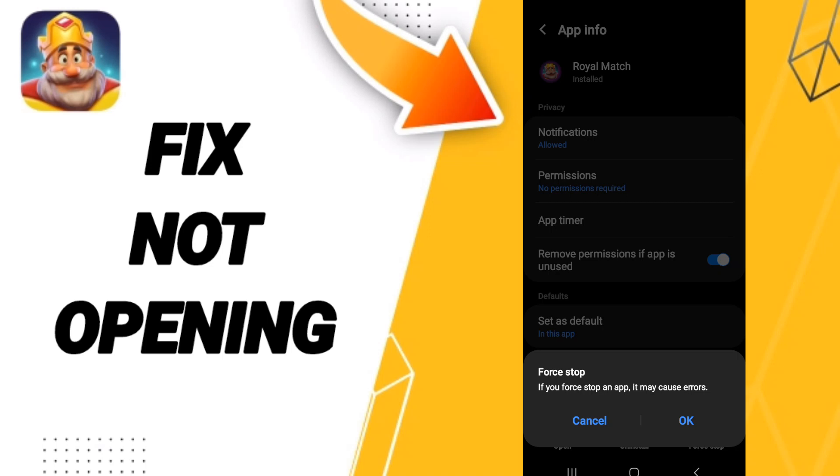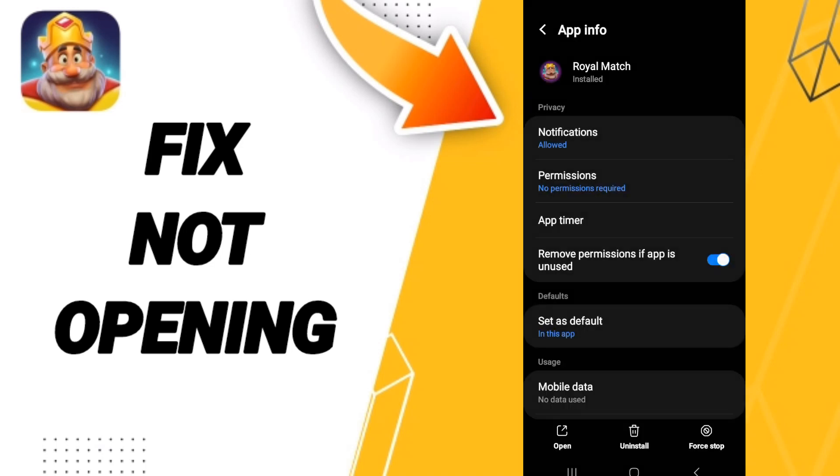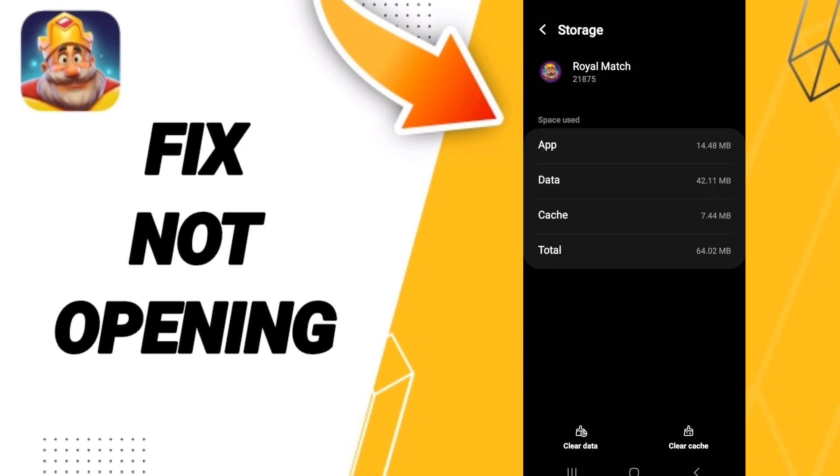Then we go to Force Stop and click OK. After that we enter Storage, then we click on Clear Cache.